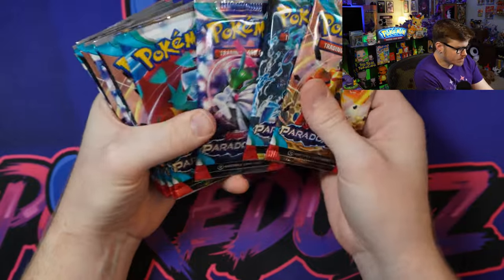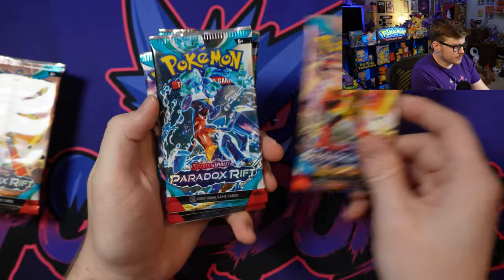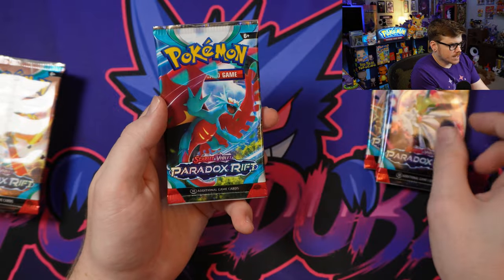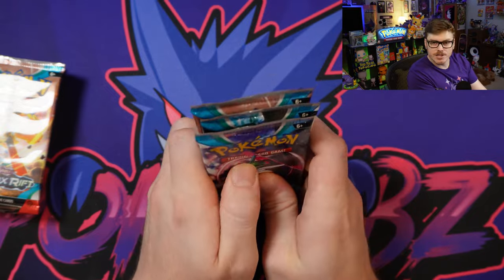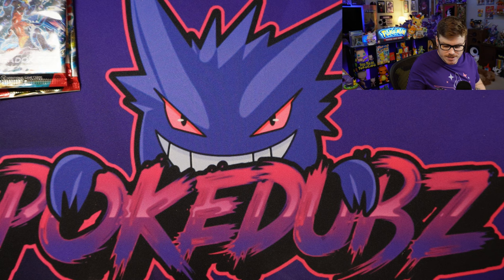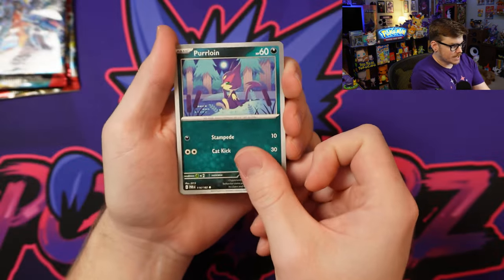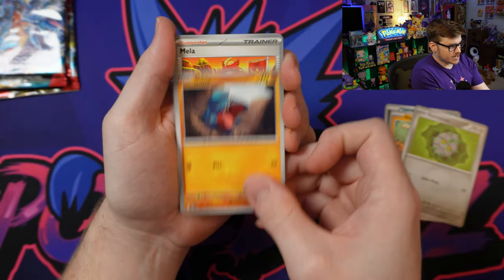Then just like any other ETB, we've got our damage counters, our D6 and some special condition markers. The D6 is actually really cool here - it's a little green with some pink on it. And now the moment we've all been waiting for: 11 packs of Paradox Rift. We've got Armorouge, Garchomp, Iron Valiant, and Roaring Moon as the pack arts. This set is super hype, and I know I say that about every single set, but this one is particularly good for players - there's a lot of groundbreaking cards here.